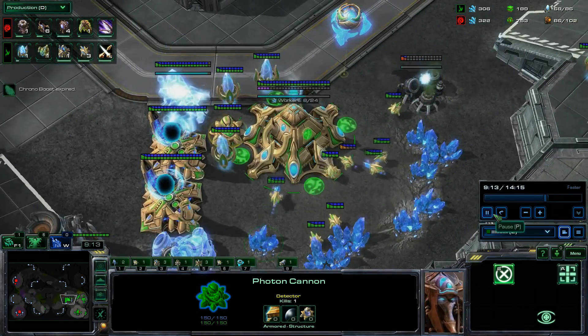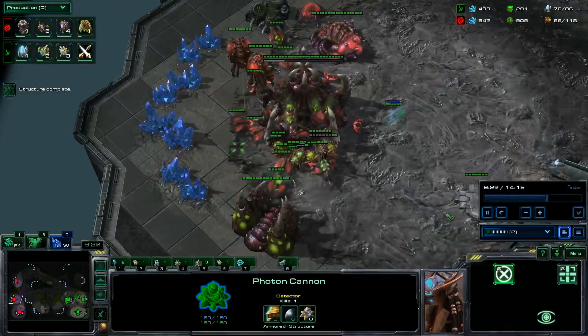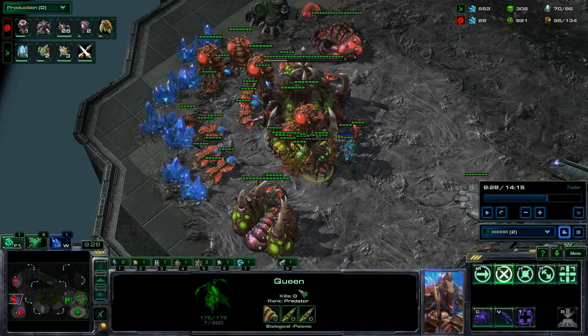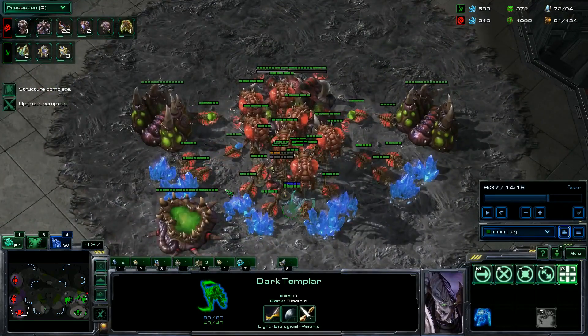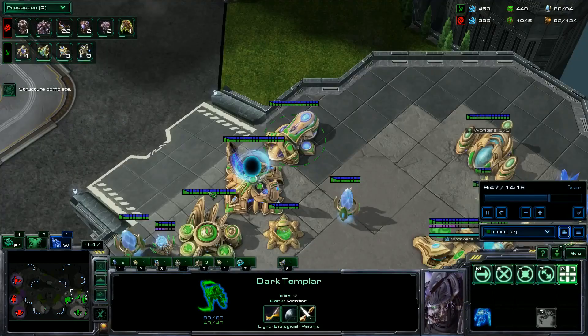With the DT, you get into the mineral line and right-click, shift-right-click, shift-right-click a few times — because if you just send a DT straight at an online and the queen is too close, the DT is going to start attacking the queen. A queen takes about four to five hits to kill, so that's definitely a waste of time. So I get in, right-click a few workers, then I go macro just a little bit. Here I was attacking a queen — that's really bad. I right-click a few workers and then warp back home to make sure I'm macroing properly.